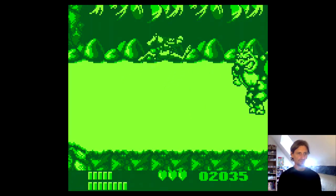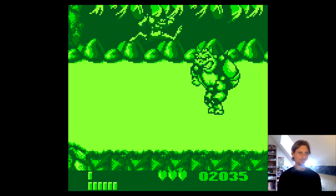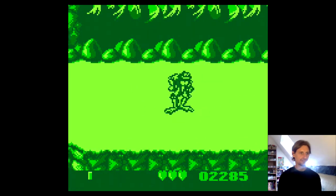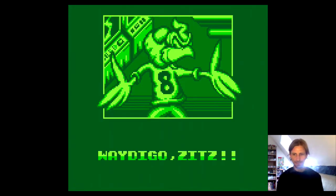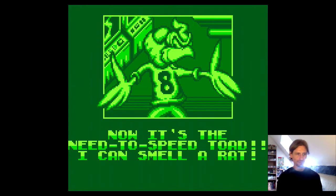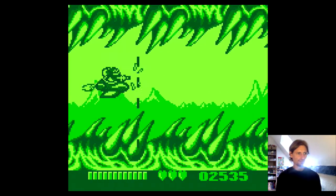So this is the boss, and generally the way to deal with him is to jump and attack. As you see, he'll kind of keep jumping up and down. You want to kind of just jump out of the way, and then attack him while you're in the air — does a ton of damage. That's the boss I find harder with the axe. I find it just easier to attack with my hands and feet.